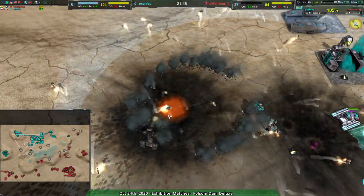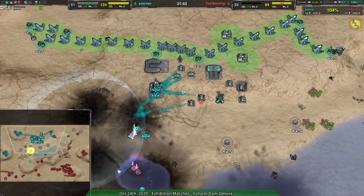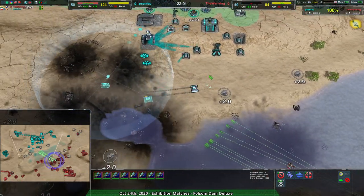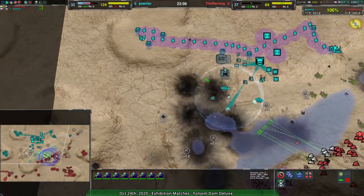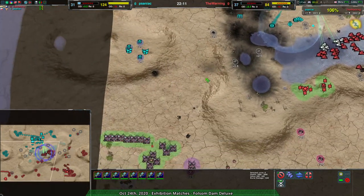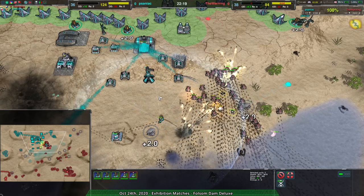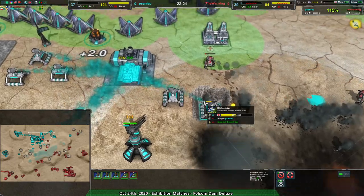Ducks are coming in as a replacement. Oh man — Saniac just got all the value in the world from that one snitch, that has got to hurt The Warning. The units are close enough the snitches can take care of them. I take back what I said regarding patience — it's more game sense. The warning is not raiding the western side of the map, and that is becoming a problem. They've become impatient in terms of how they're trying to win this game.